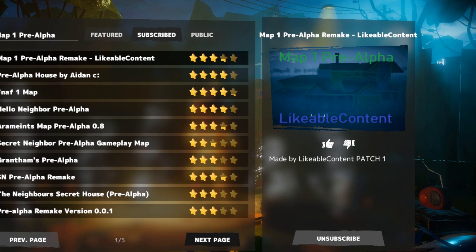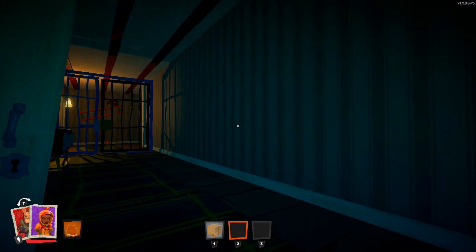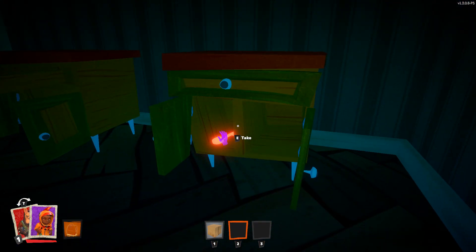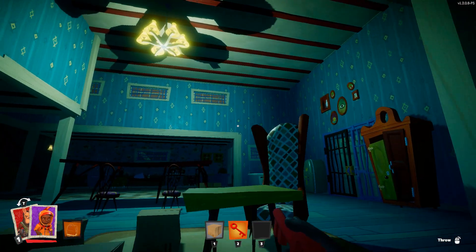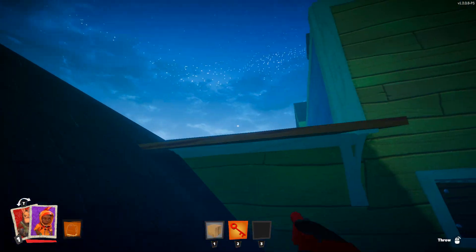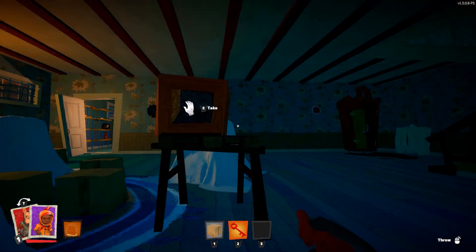The final map of today's episode is Map One Pre-Alpha Remake by Likable Content. There isn't really much to show in this map because it's basically Map One but the pre-alpha version, and Map One hasn't gone through too many changes. The only big differences are that the bookshelves don't really exist, so the room next to the kitchen is a bit bigger, and also the roof is empty and you basically can't go up there. The gates aren't in the level editor yet, so you can't place any gates around the map, and some things like walls snap to the grid, so not everything will be exact.